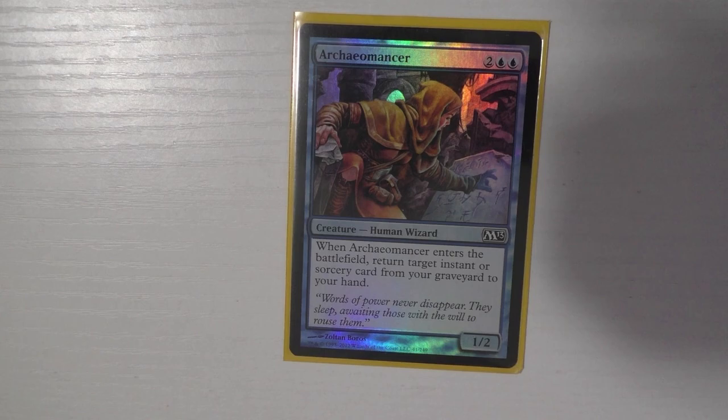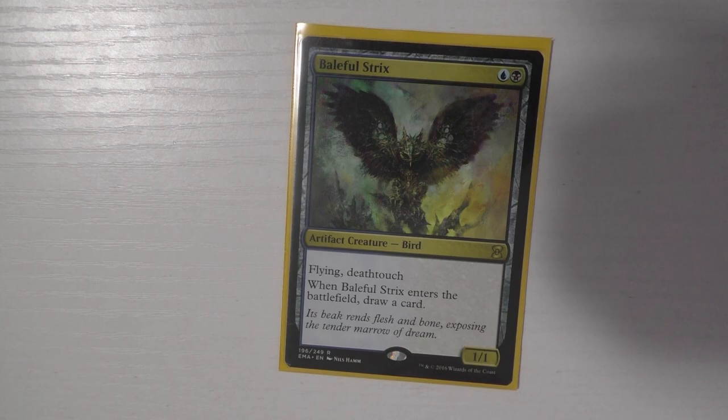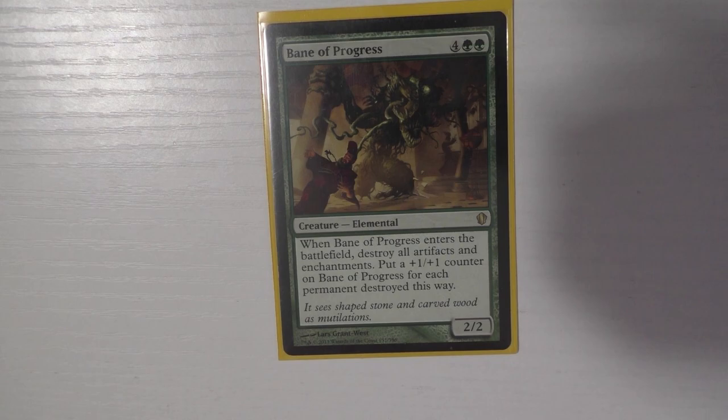I also recently added Avaricious Dragon — I realized I have really good targets for this card so I decided to put it in. I run Baleful Strix, of course — any deck running these colors needs it. You draw a card and you're left with a flying deathtouch blocker. So good.